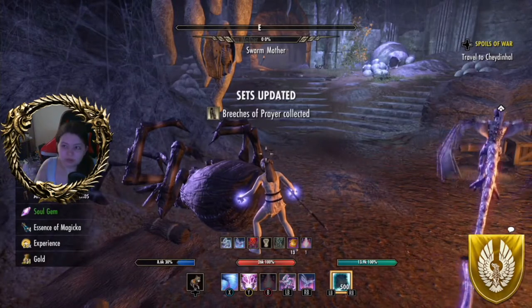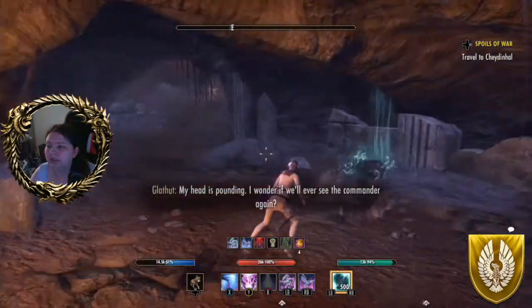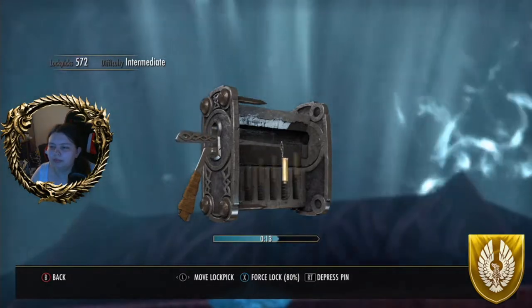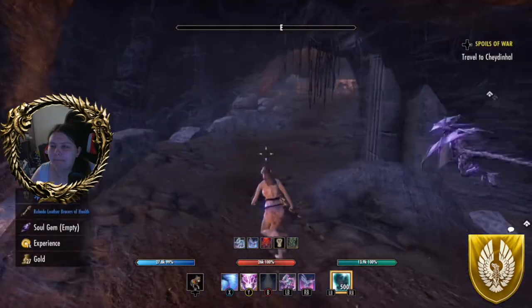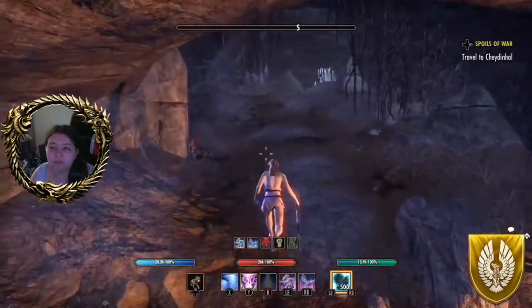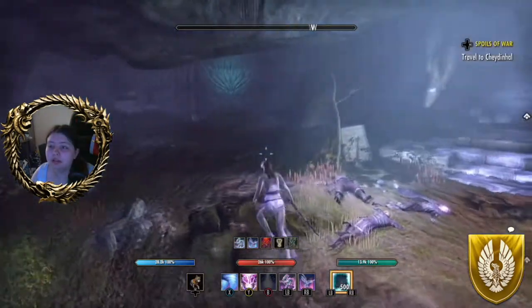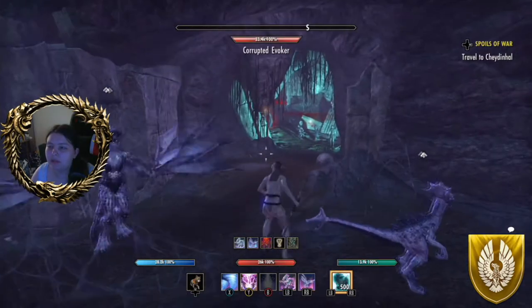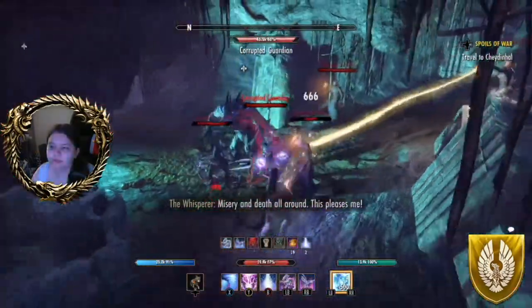Extra stuff — my set has been updated. There's a chest here! Yes, guys, I start from left to right — I'm a lefty. With dungeons, your sets will instantly be upgraded because it's bound on pickup. Especially since I'm not in a group, whatever I get will be bound to me — I cannot share it with anyone else. The door has unlocked. This way is a dead end, so you want to head south. And instead of spiders now, we've got corrupted people — corrupted by the Whisperer.